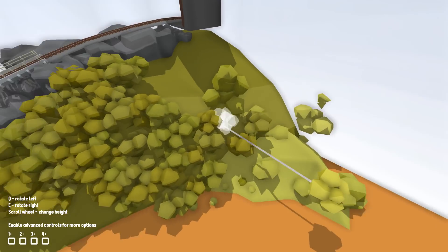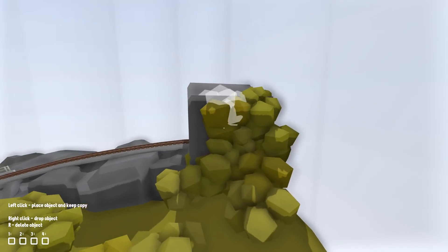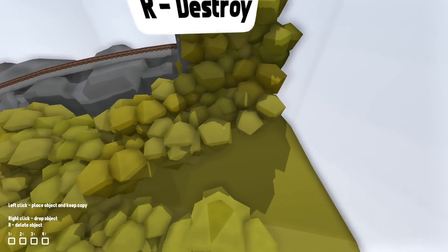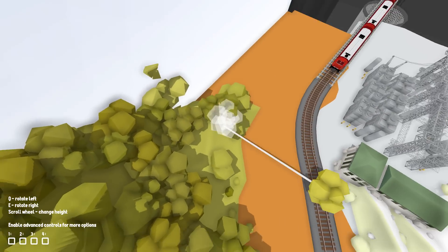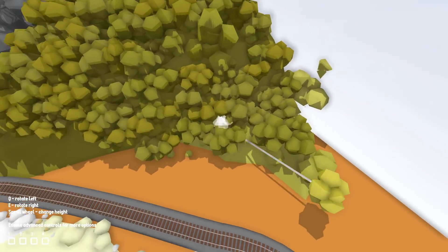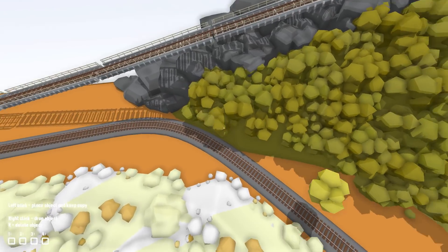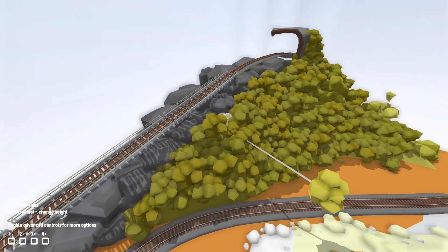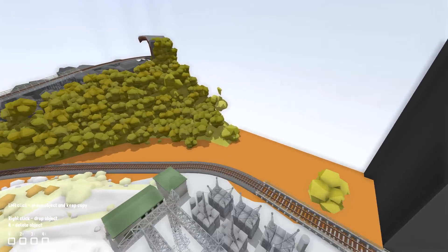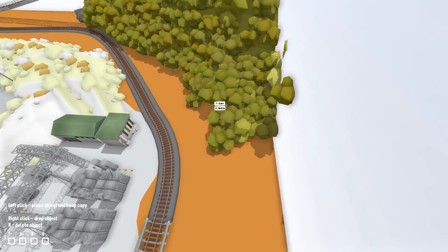Bushes everywhere — yoo-hoo! Alright, cool. I don't know whether we should do the entire thing, but still — there we go, looking real nice, real nice. Alright, good — bam bam bam bam. This is kind of the hill as well, so we'll go ahead and fill that in too. I don't want the bushes to be on the tracks, but we are very close to the tracks here. You know what, that looks really, really, really good. I like that. Awesome.